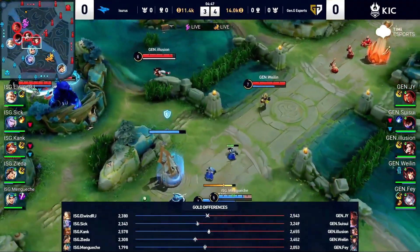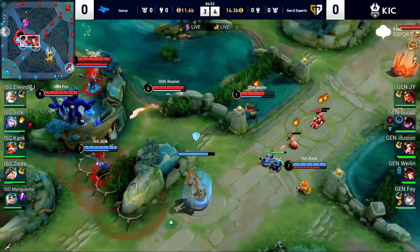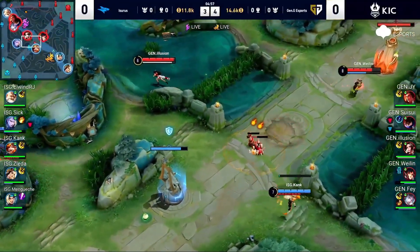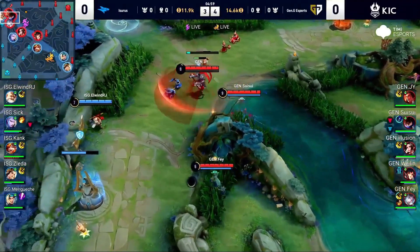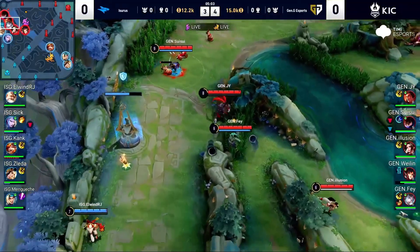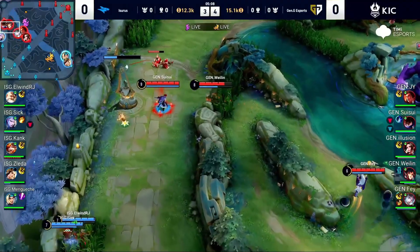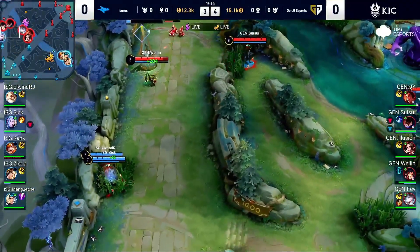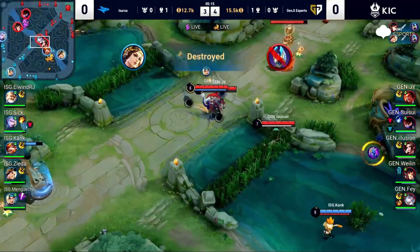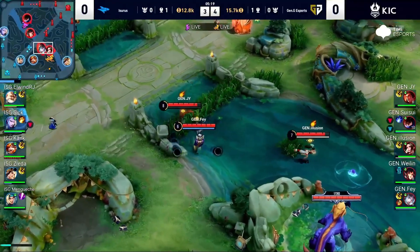Look at the blue side — will they defend the blue buff once again? That's quite hard; they have nothing to do, they could just hand it over. They can't contest Genji right now because Genji gathered together — pay attention, five versus two. Genji always have that numbers advantage; they really prefer to play that big team 5 playing style.